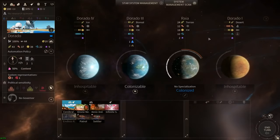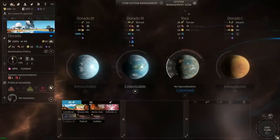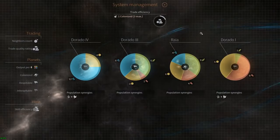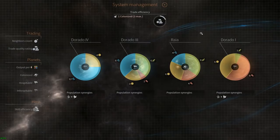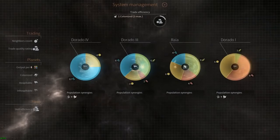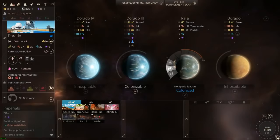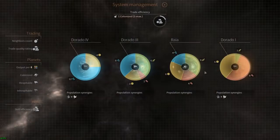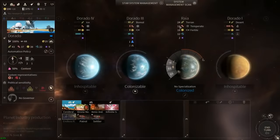In the system management scan, you can see how much of each resource the planets will produce per population point. On our home world, each population point produces 8 food, 4 industry, 6 dust, and 4 science. We have 3 population points - so all producing 8 food gives us 24 food, and 3 times 4 industry gives us 12, and so on.